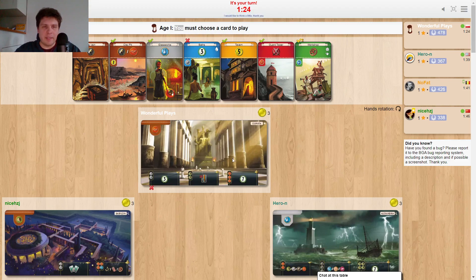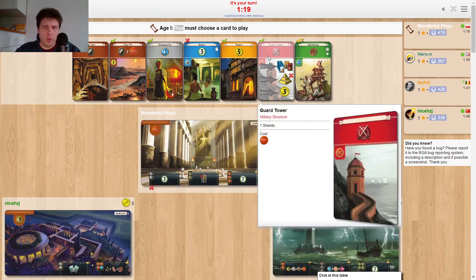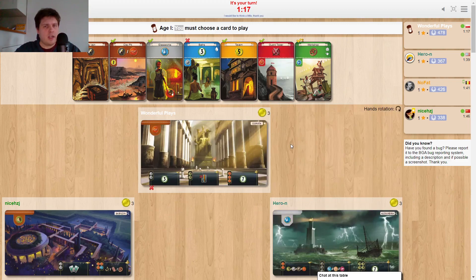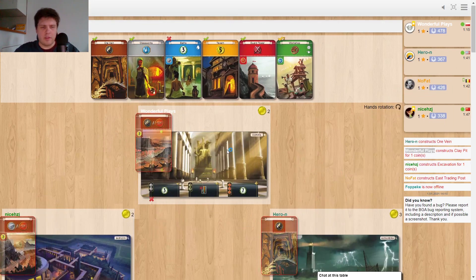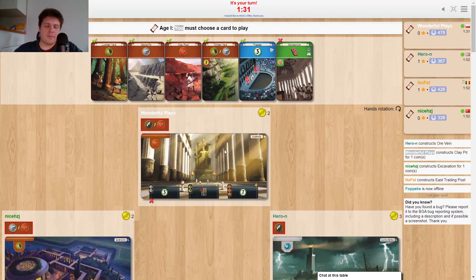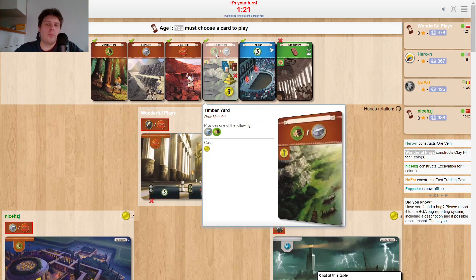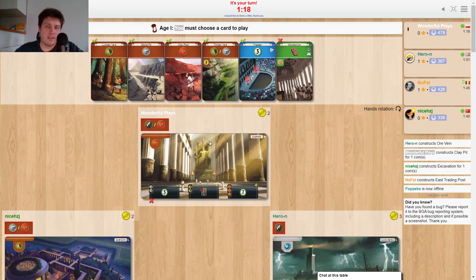For the first hand, hopefully you already made your picks. I'm going to award two points for the clay pit and one point for the guard tower — all others are zero. So everyone who picked the clay pit, hopefully everyone did! Now we're going to make another prediction. For this hand I'm awarding two points for timber yard, one point for lumber yard, and zero for the others.